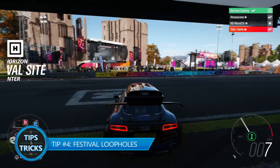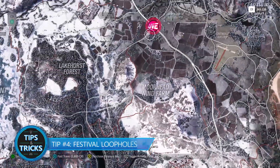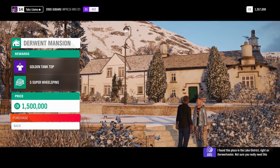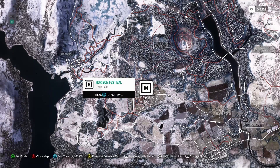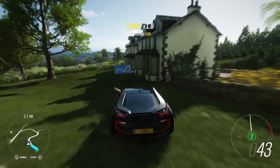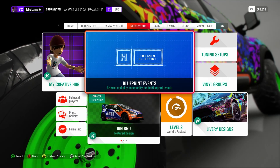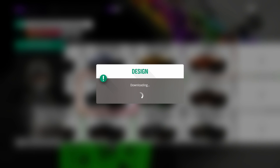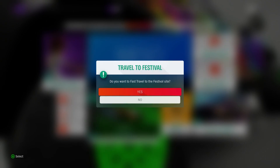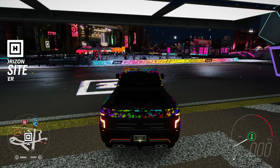Tip number four: festival loopholes. Fast travel becomes pretty useful, especially if a Forza-thon event is clear across the map. Although you have to buy houses to unlock fast travel locations, you're always allowed to fast travel to the Horizon Festival — however, this will cost you quite a bit. Luckily, there's a bit of a loophole for those just starting out who haven't grabbed all the fast travel signs. Press start and navigate over to the creative hub tab, then make your way to the design box. If you choose a design, the game will prompt to teleport you to the Horizon Festival to apply the design. Select yes, click out of the menus, and boom — you're at the Horizon Festival, free of charge.